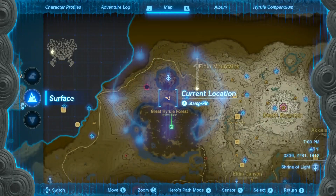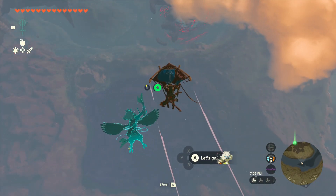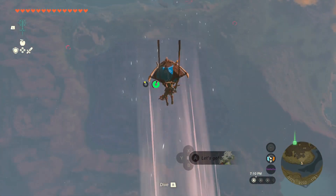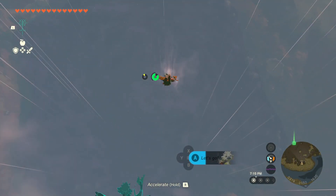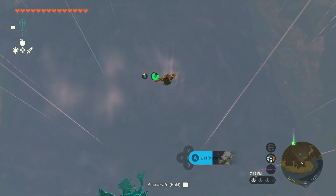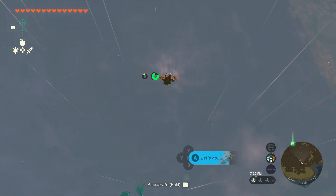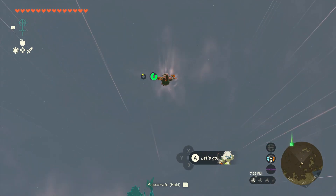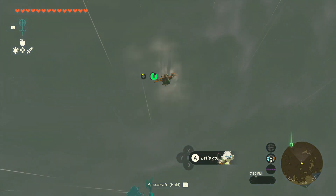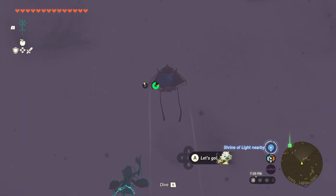Let's take a look at where we're going just now. I think we need to be heading straight down this way. We will take the dive. We go skydiving, and just to keep in mind, there won't be a geoclyph somewhere underneath the Great Hyrule Forge. We're going to keep diving. We can tell it's so foggy we couldn't actually see where we're going.